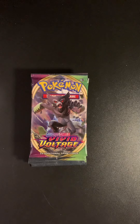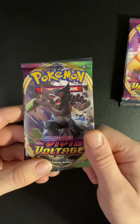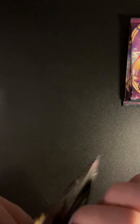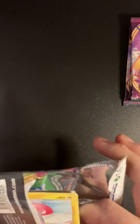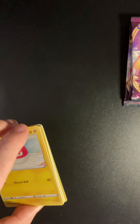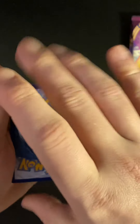If you subscribe right now we are going to get a big pack. Alright, we're going to go straight into it, starting off with the Zirud artwork pack in hopes that there is a Zirud V inside. Get rid of the code card and go one, two, three, four from the back.